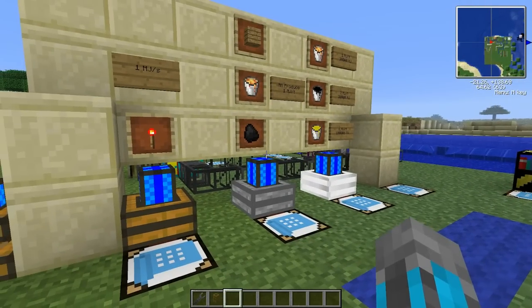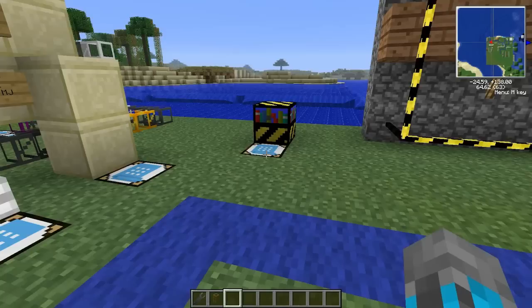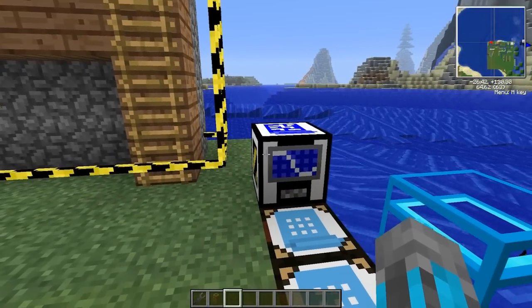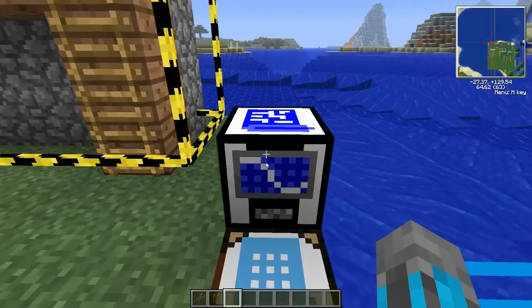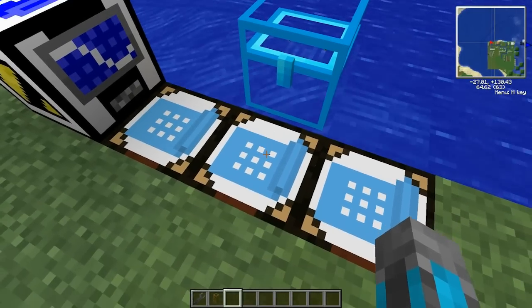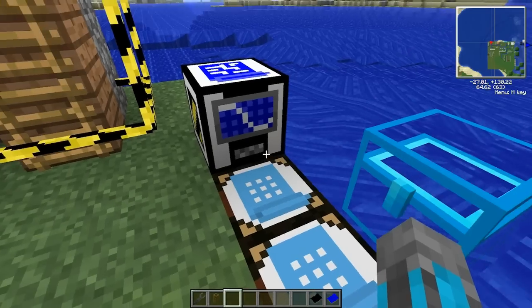Now that I've spent six minutes talking about engines, it's time to move on to the machines — the goodies. We're going to pass this one up for now because it requires something else to work. This is the newly revamped architect table. As you can see, there's a place to put a blueprint or a template, and it spits it out over here. You'll need either a blueprint — a piece of lapis surrounded by paper — or a template, which is an ink sac surrounded by paper.